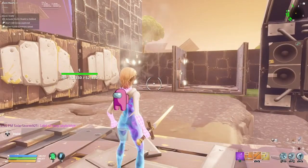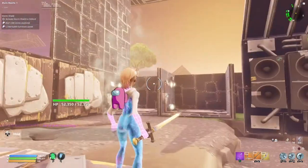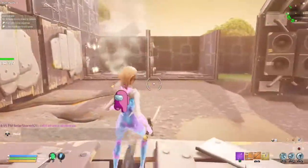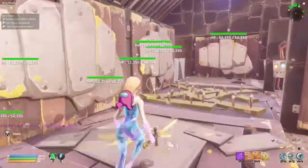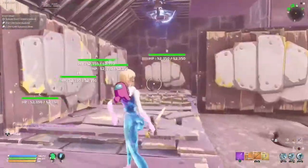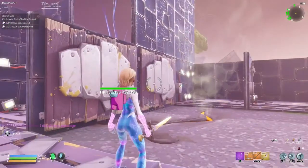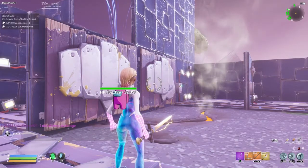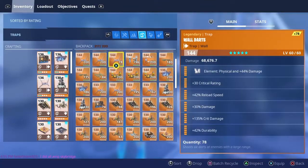Floor launcher: one reload speed, I believe. Four impact. Three impact, one reload, all dura. Same with that one. Make sure these wall lights have effect duration on them and two reload. One reload speed and three impact, all dura. Wall Dart. Same, same. Wall, wall light.